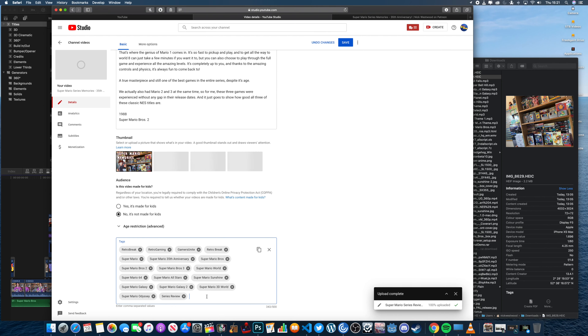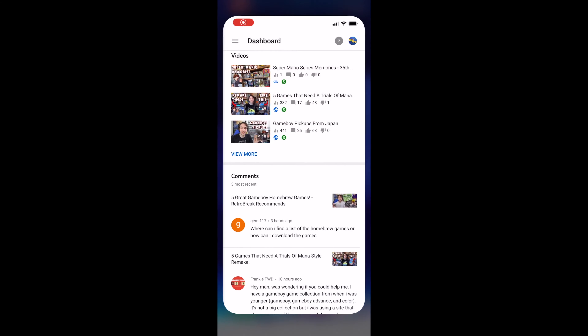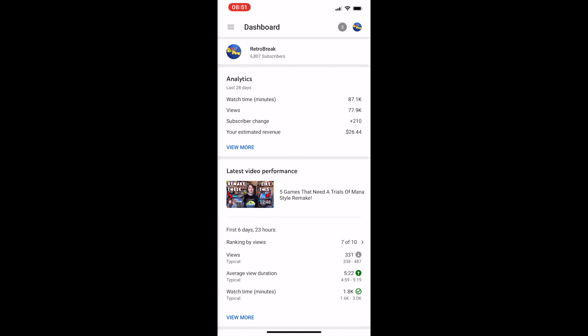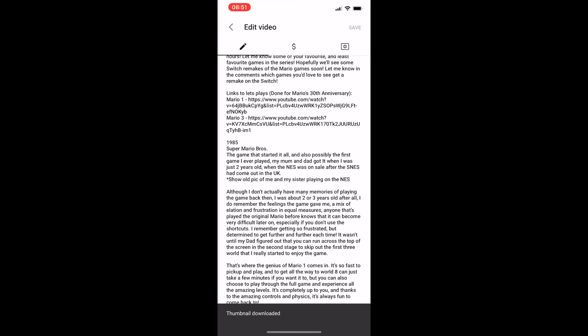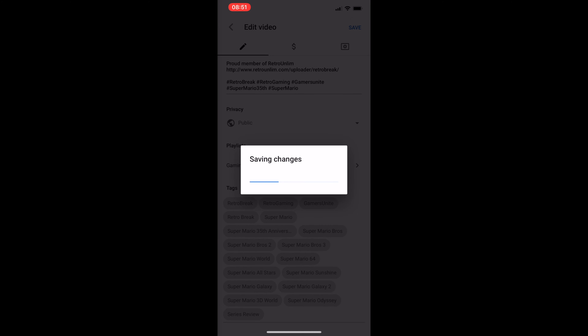Once I've gone through all that and got it set to upload, I can finally get round to making the thumbnail. I've got a template set up in Photoshop complete with some titles and my character drawing. For this one I just took a photo of the shelves and I'm editing it together to make it look nice and eye-catching. I've still got a long way to go with making thumbnails look really good, but I think I did alright with this one. Now once the thumbnail is complete, I go back onto YouTube, add it as a thumbnail for the video and then write some tags underneath — that helps the video show up in search and recommended videos.